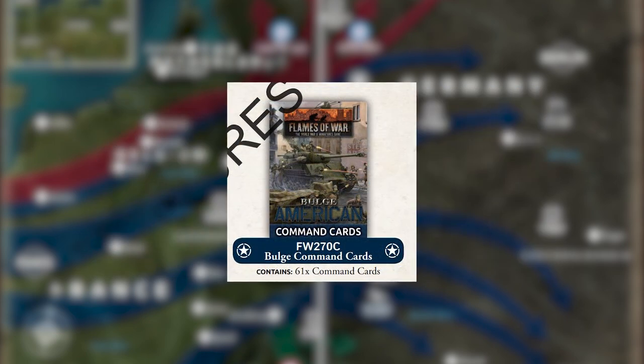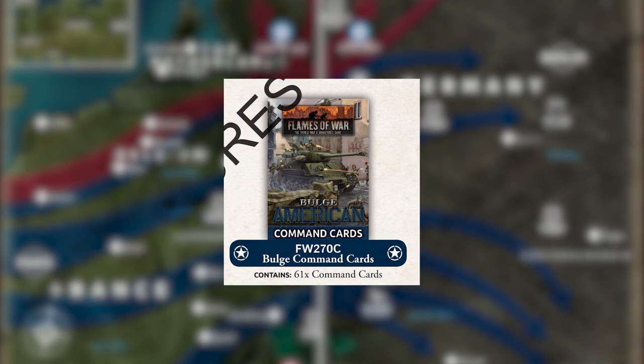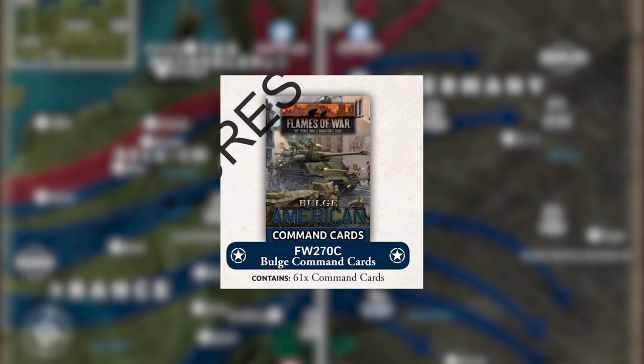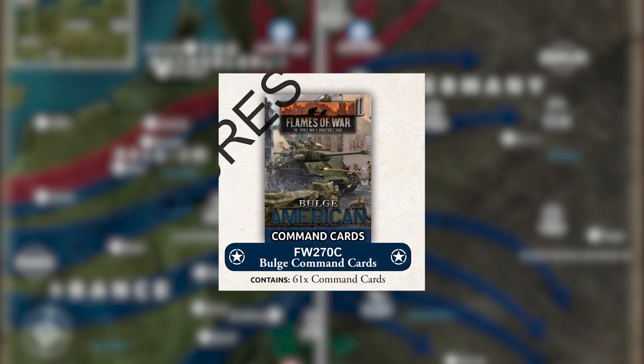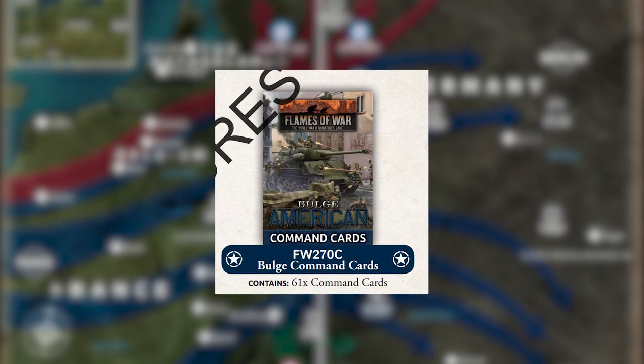I think the command cards for this release, if you're a serious American player, are essential. With the command cards you can downgrade any late 75 millimeter Sherman to the D-Day version — just a regular M4 Sherman. Because you're spending extra points to upgrade to Easy Eights, 76 millimeters, and Jumbos, the ones you don't upgrade can be downgraded to the D-Day version to save yourself a few points. That's a card though — it's not in the book, so you do need the command card for that.